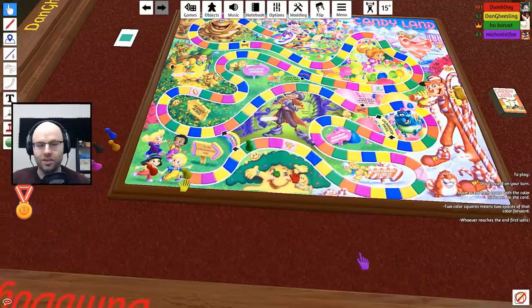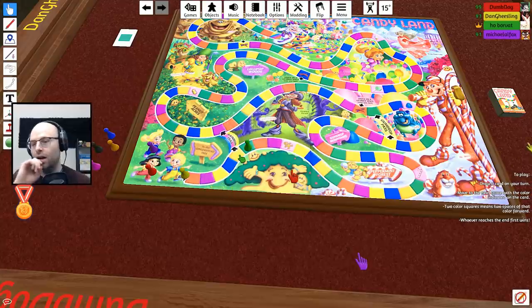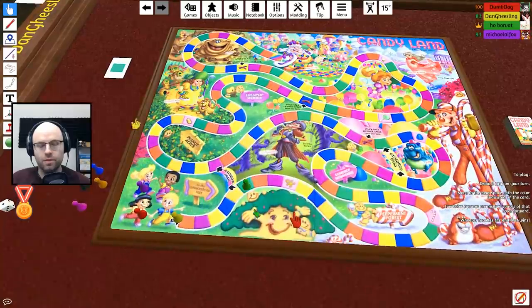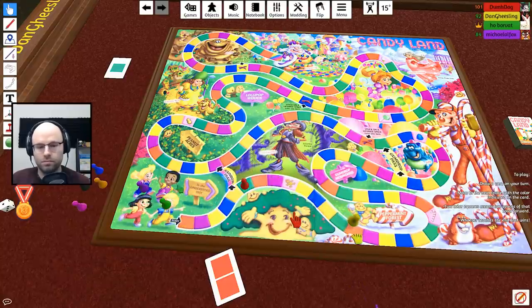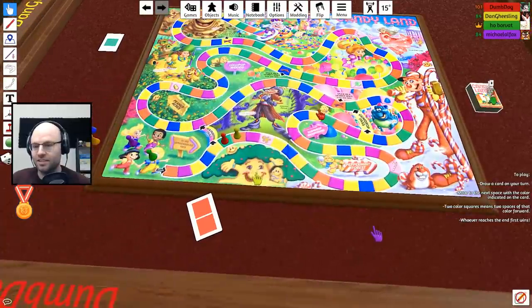No yellows please — you have to get a double yellow. To draw a card I just left-click the stack, or just hit one and it puts it into your inventory, then you can show it. I got double pink — so what do I do? Go to pink twice. Excuse me sir, that's a starting square though — no it is not.